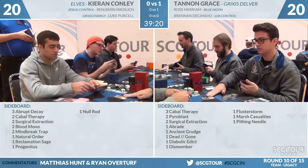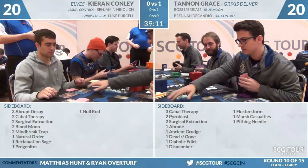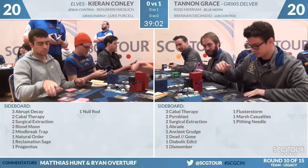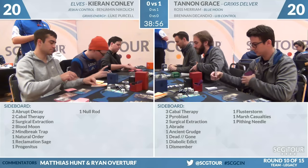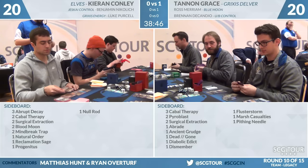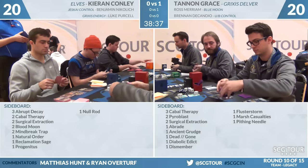I like bringing in the Abrupt Decays just because you can have games stolen from you if your opponent has Insectile Aberration. You do kind of become favored the longer the game goes because you set up these big Glimpse of Nature turns and the Delver deck's just kind of casting spells, and then Daze doesn't do too much there. On Tannen's side: 3 Cabal Therapies, 2 Pyroblasts, 2 Surgical Extractions, a Braid, an Ancient Grudge, a Dead and Gone, a Diabolic Edict, a Dismember, a Flusterstorm, a Marsh Casualties, and a Pithing Needle. So you want to get heavier on removal.